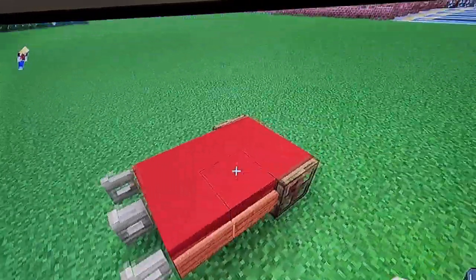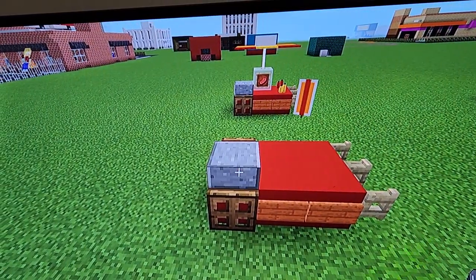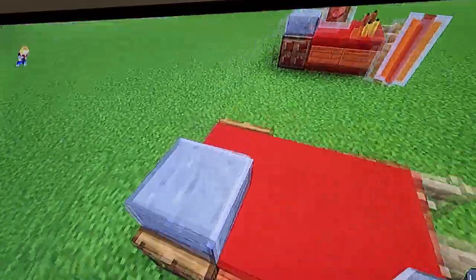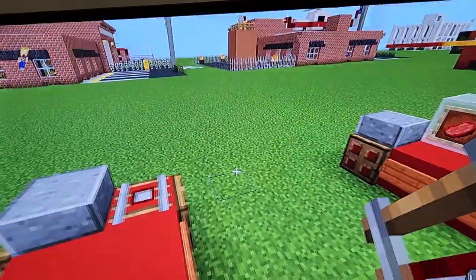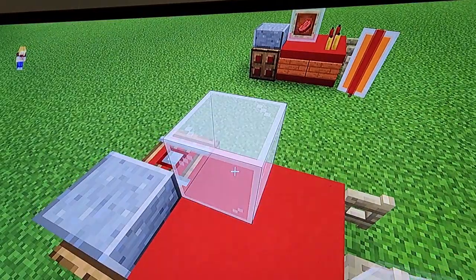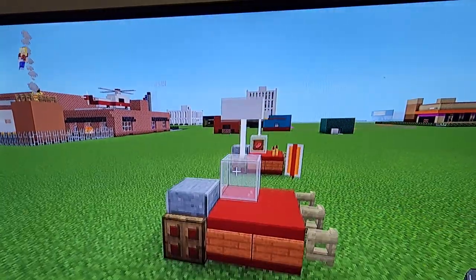Next — it doesn't really matter which side you do — but on one of the sides, you wanna place a polished andesite slab above where the trapdoor is. Then just behind it, you're gonna place a detector rail — that's gonna be where you can grill the hot dogs. Beside that, you're gonna place white stained glass with an end rod and a quartz slab up top.